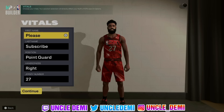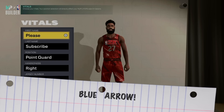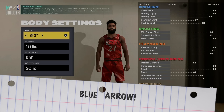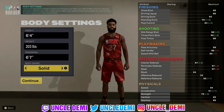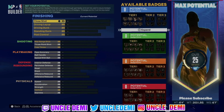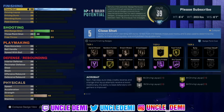The first build is going to be my man Jamal Murray, aka Blue Arrow. Point guard, right-handed, number 27. We're going 6'4, 203 pounds, 6'7 wingspan. Body shape can be any shape you want. The cool thing about him is that there are many ways you can make him, but I wanted to make him where I know what the meta is and what are the best badges.